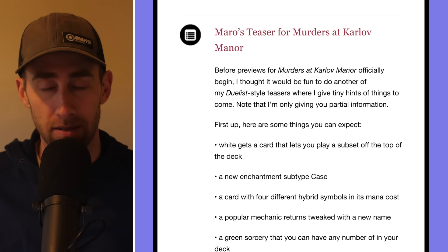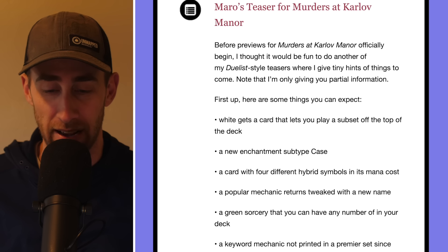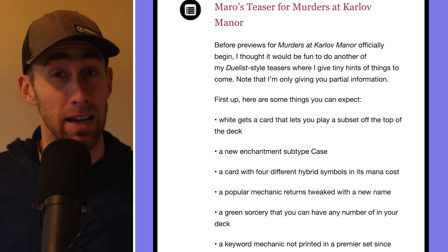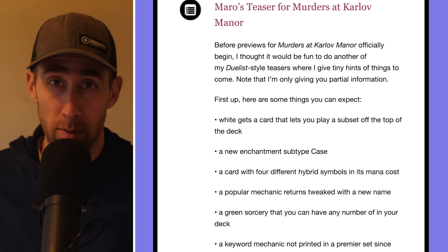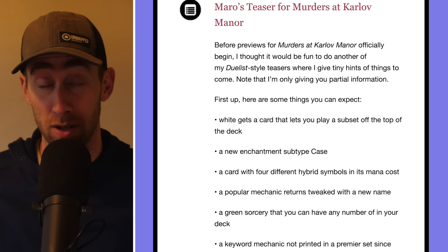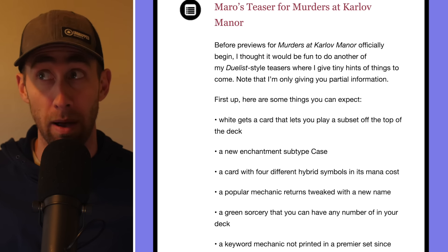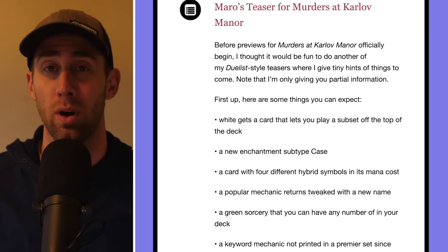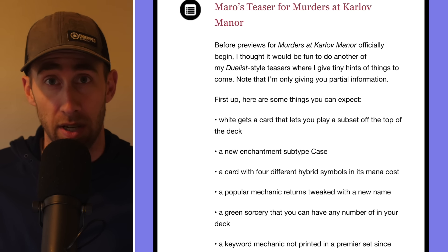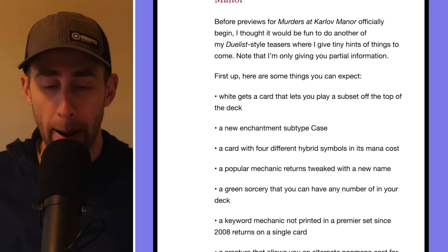Next, there's a new enchantment subtype — interesting, wondering what that'll be. Then a card with four different hybrid symbols in its mana cost — yes please! I've done custom cards and I love throwing in hybrid mana symbols. Having four different hybrid mana symbols means this probably has four or five colors in its identity. I'm assuming it's going to be a legendary card, but I could be wrong. Seems pretty cool.